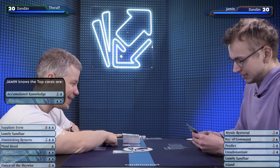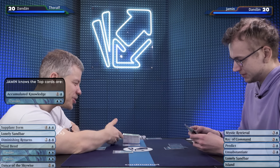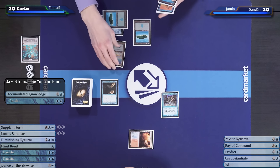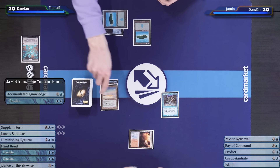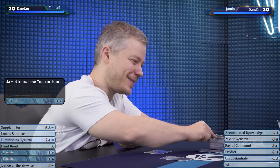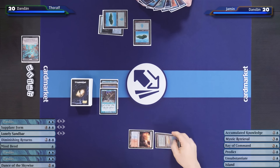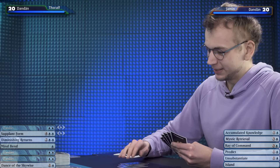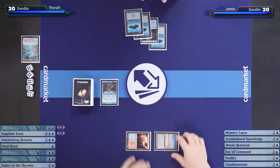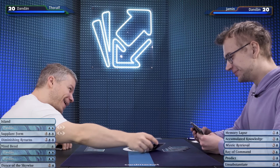I draw the card — it's not a land. I'll play my Lonely Sandbar tapped and pass the turn. I'll untap and draw, play an island and pass back. I'll draw and play an island. I will play a Dandan — this is a different edition. That Dandan resolves. At end of turn, I'd like to cast an Accumulated Knowledge — there is already one in the graveyard, so that draws two cards.